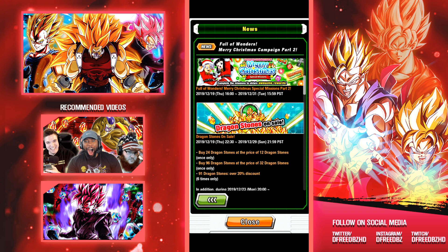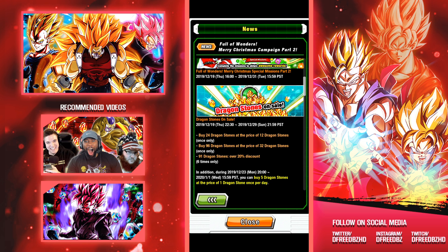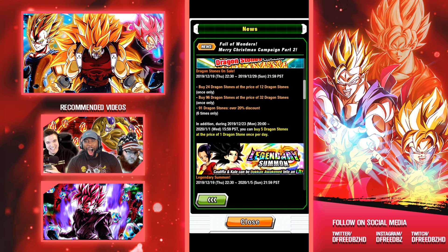On top of that, there is a Dragonstone sale for you whales out there — or aspiring whales. Buy 24 stones at the price of 12, once only, which is actually probably a really good deal. 96 at the price of 32, once only. And then 6 times 91 stones at a 20% discount. Super sale coming through — not bad. And there's also going to be a buy 5 Dragonstones at the price of one, once per day, for about a week. That's pretty good.